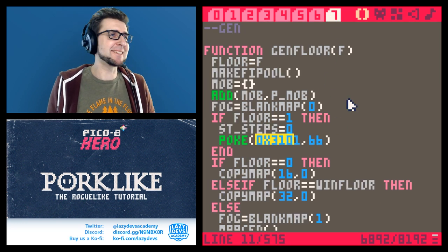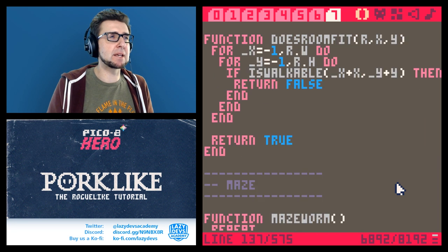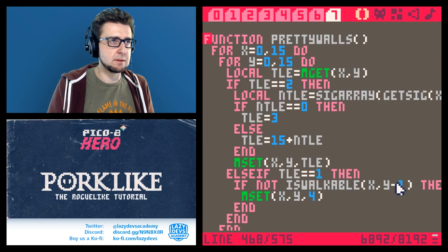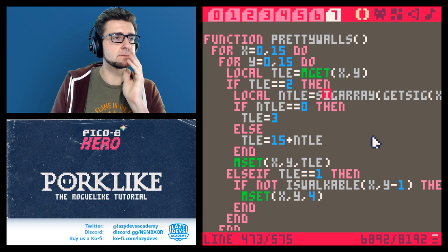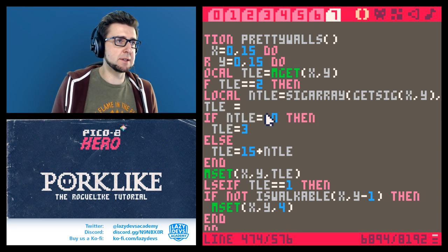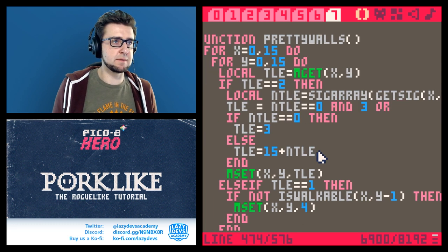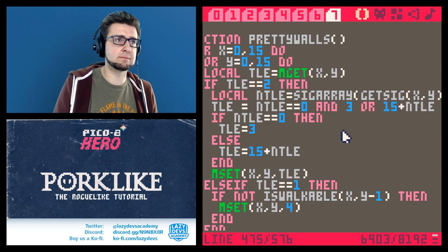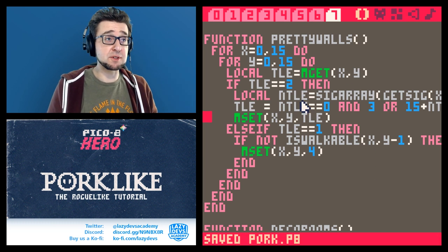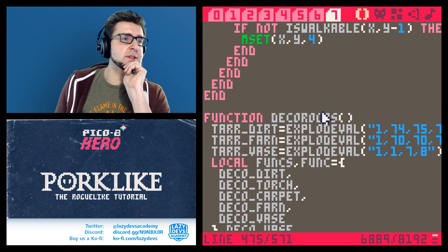In pretty_walls there's a ternary we can add. So: tile equals zero and 34 or 15 — that condenses that branching nicely. There might be even more opportunities here, but this was a very obvious one that practically shouted at me.